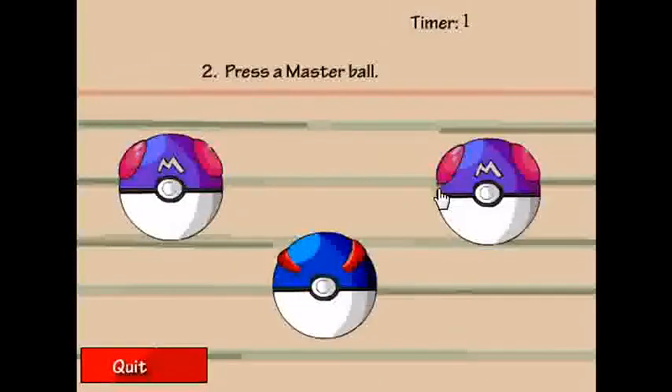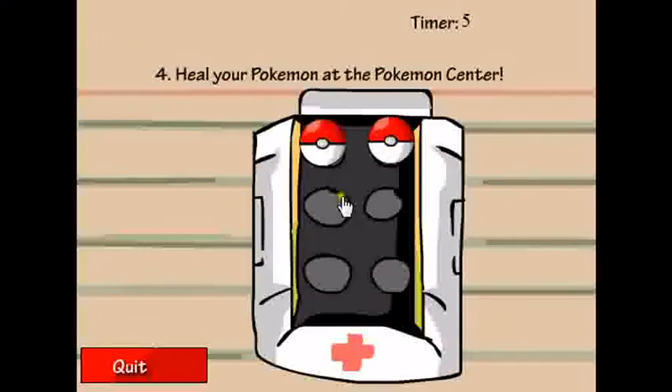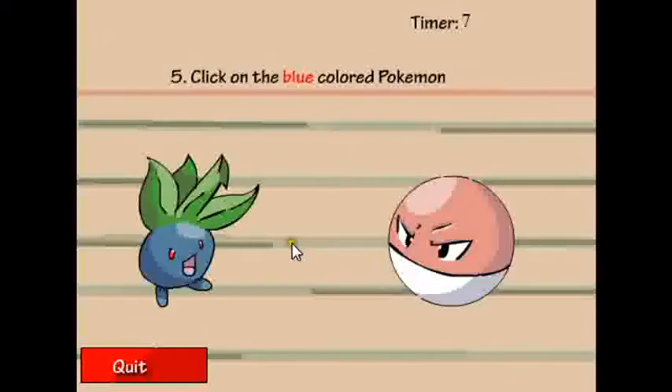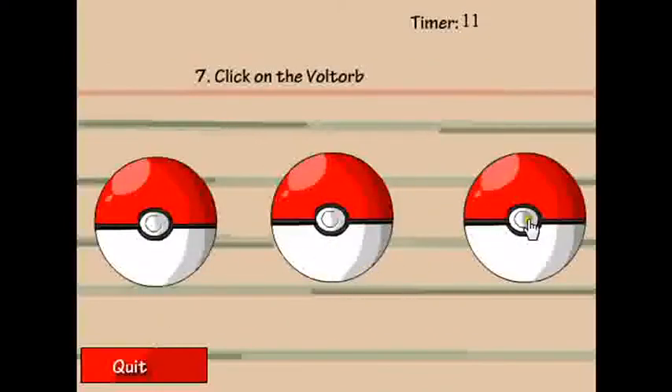Let's try again. Portal. Master ball. Toge ball. Blue colored Pokemon. Smallness. That one. That one. Pick the Voltorb. Your Voltorb.